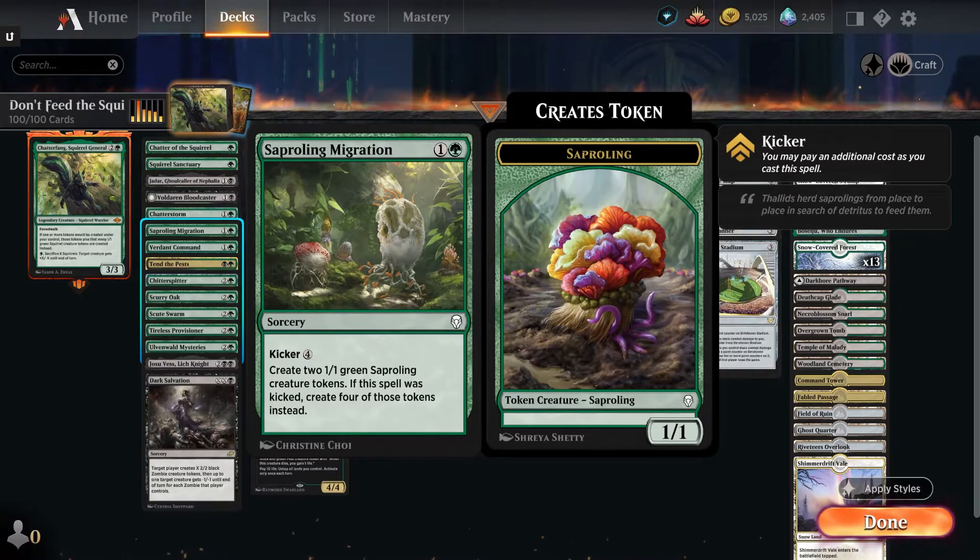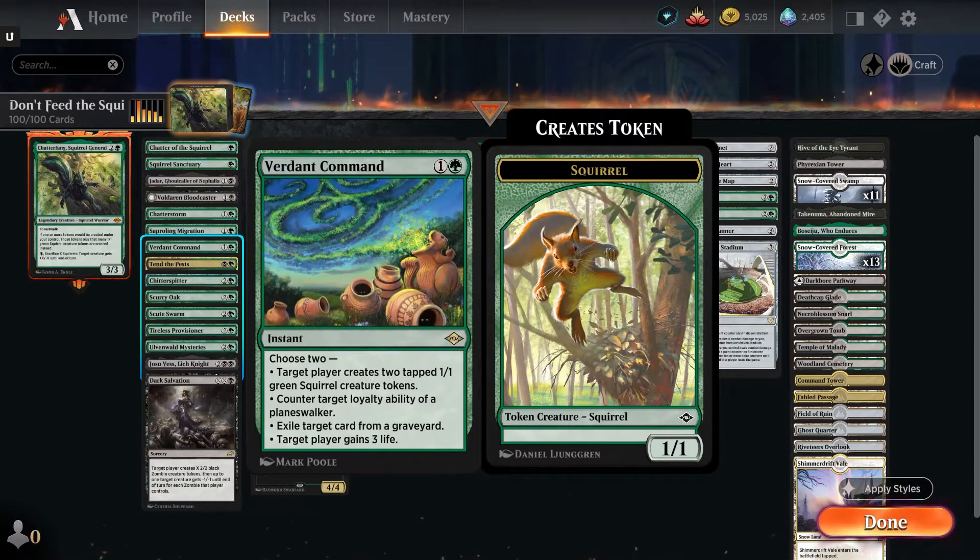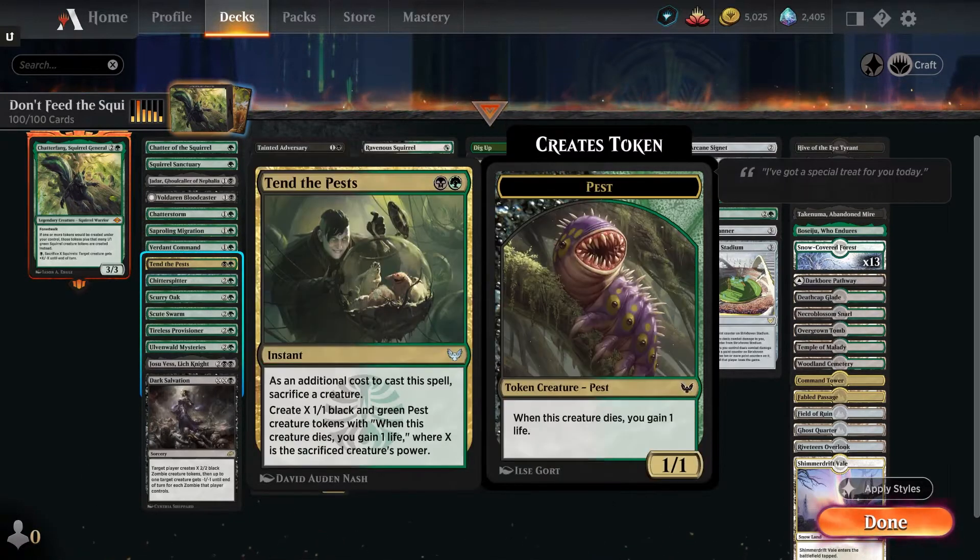Saproling Migration — one and a green, has a kicker of four, creates two saprolings. If it was kicked, you do four. Verdant Command — create two squirrel tokens, or counter a target loyalty ability on a planeswalker, or exile a card from a graveyard, or gain three life. You choose two of the modes — usually it's the two squirrels and gain three life probably 99% of the time. Tend the Pests — a black and a green sorcery, sacrifice a creature, and you get X pest tokens where X is the power of the sacrificed creature.